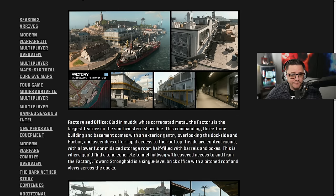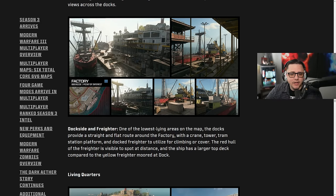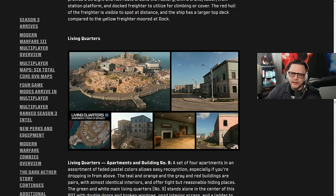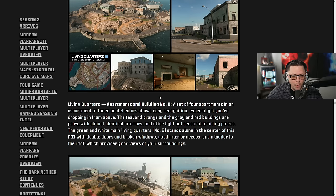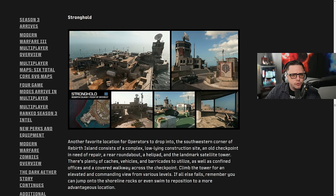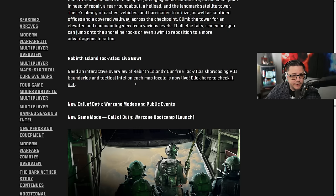I like the color changes they've done — it makes it look different, and the way the map will change dynamically with the lighting is going to be cool. Living Quarters still pretty much looks the same, but now you can actually get in the water, which is a nice change. Tents kind of look the same. Stronghold looks different — I don't know how else to say it, it just definitely looks different.